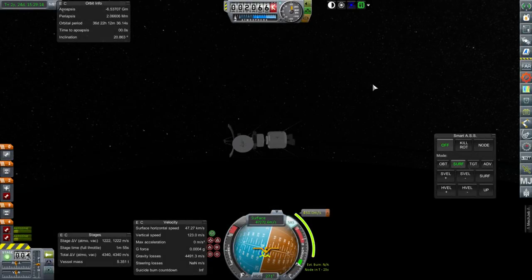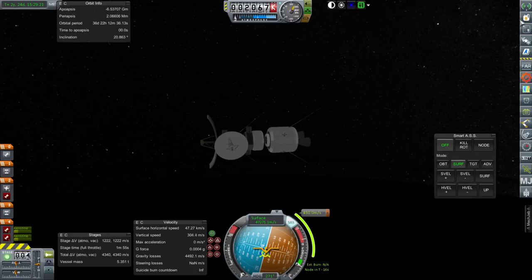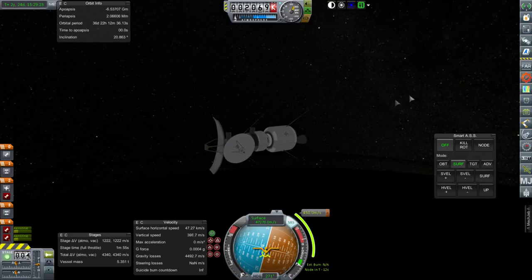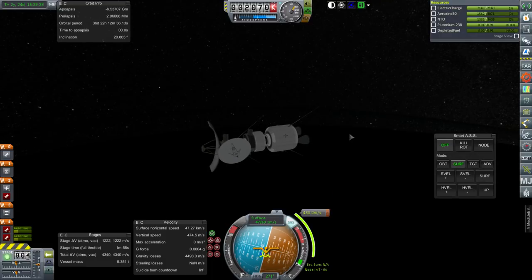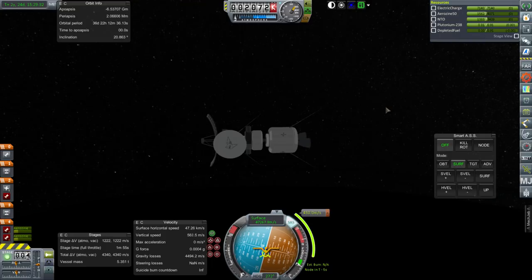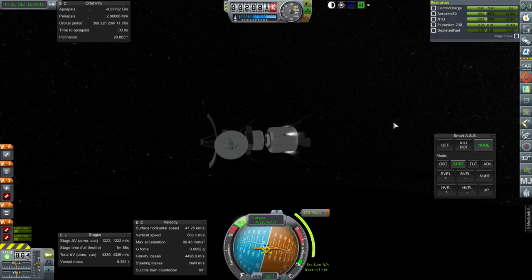Hello everyone and welcome to my Beyond History series in Kerbal Space Program 1.1.3. In this episode we begin with a maneuver for MAPSAT1. We've time warped quite a lot and that brings us closer to our Mars window. We see this curved horizon and we're 2,000 kilometers above something — I believe this is Jupiter, judging from the speed too. Let's point out the node, RCS on, and get this started before bad things happen.